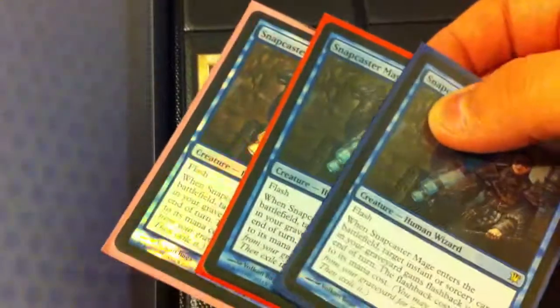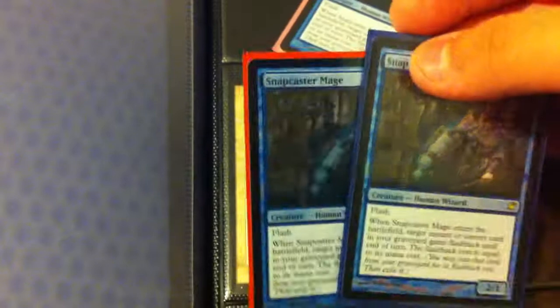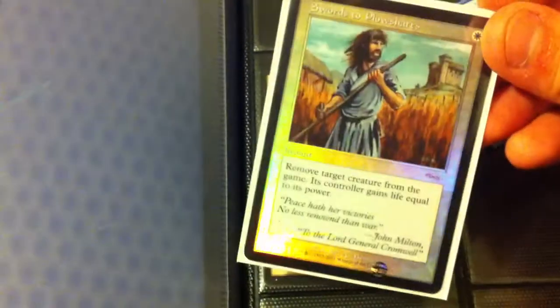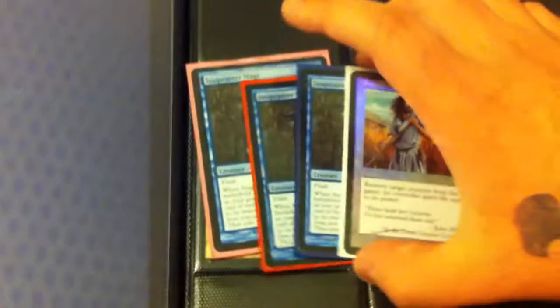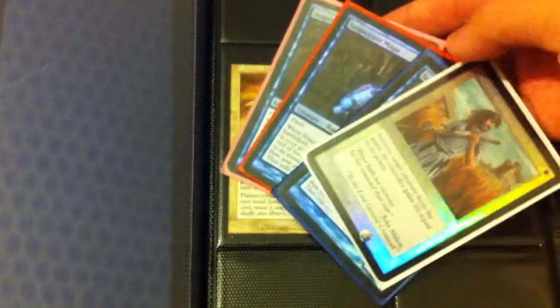Hey guys, this is Marco with a quick update. I went to my local game store today and traded some stuff. I traded a bunch out of the binder I showed yesterday. I got three of these — well, two; I had one already — and I'm missing one more. The card I'm most happy about is the foil Swords to Plowshares. We're building blue-white Esper Stoneblade and I'm trying to foil it out completely.